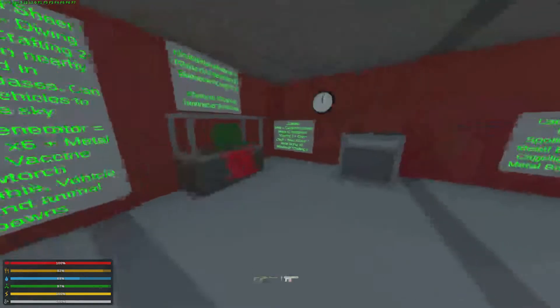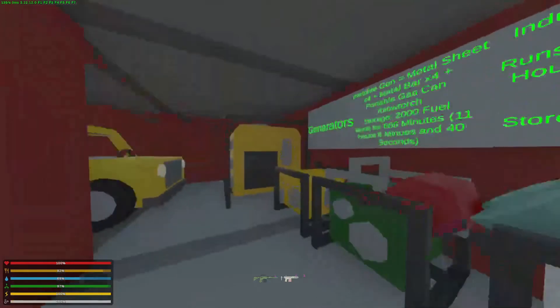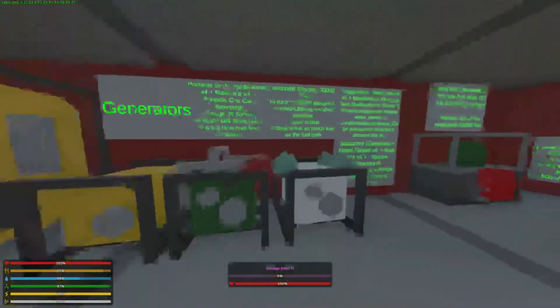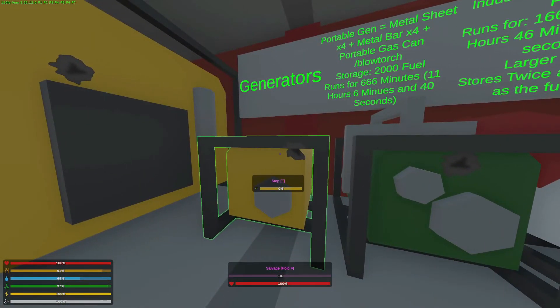As some of you may have noticed, all of the things in here have not done anything. This is because they are not powered. We can power them with either the portable generator or the industrial generator. The portable generator is crafted with four metal sheets, four metal bars, a portable gas can, and a blowtorch.